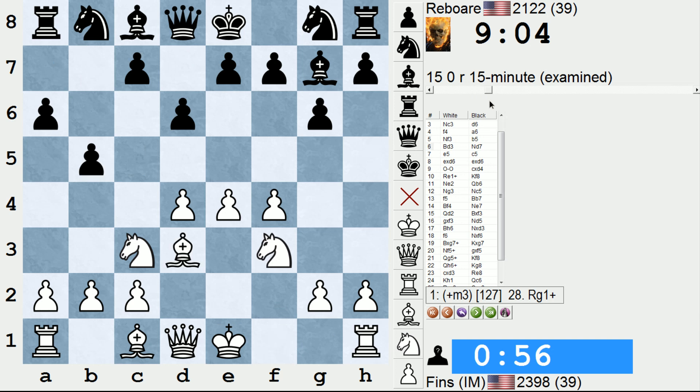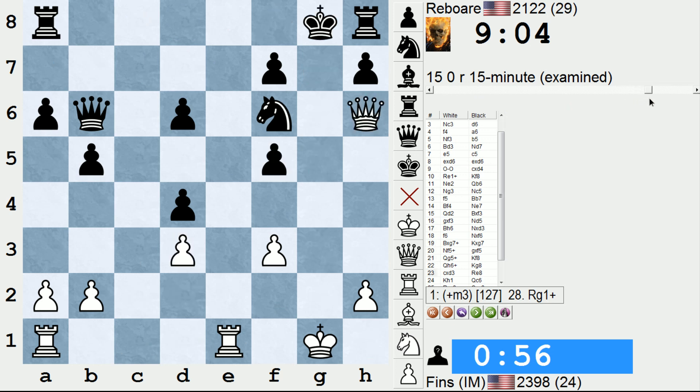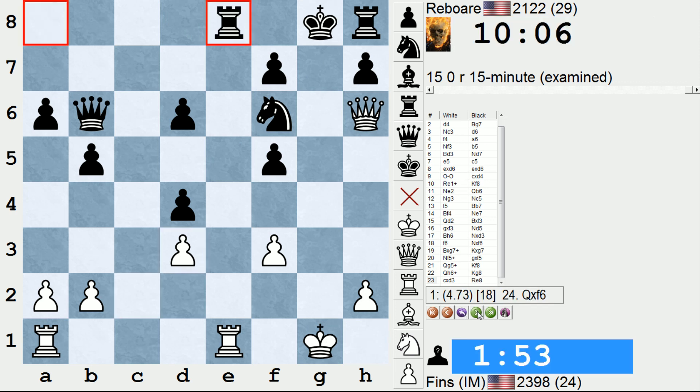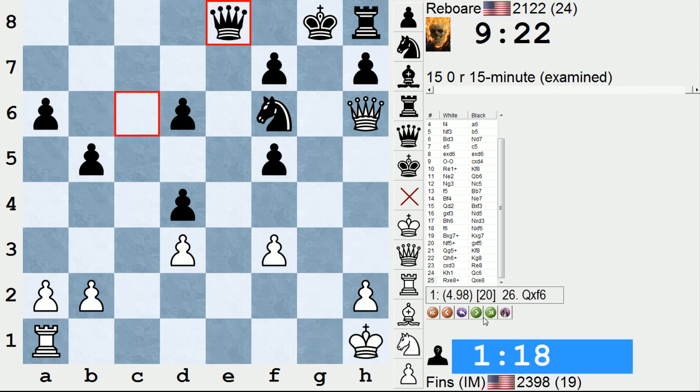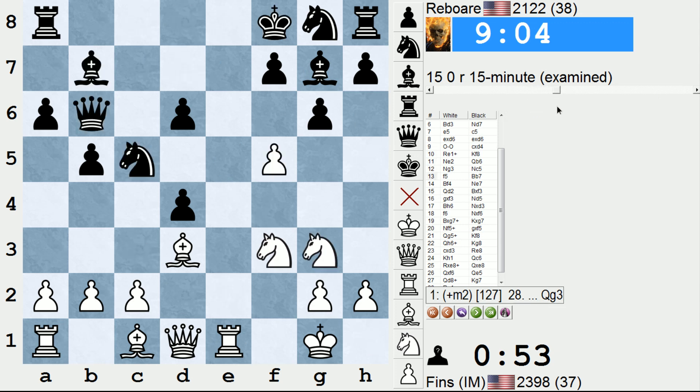Once again you see time management being an important takeaway from this game. Black's time management was not good in a critical position where they had to find a precise defense right here at c takes d3. It looks like they have at least two moves — knight d7 and knight d5 — that hold, but neither of them are obvious. They chose the wrong one at that stage, but I gave the game — or the win — back right here after rook e8, by not playing queen takes f6. And I should also say that my time management at the outset of the game was poor. So I think we both exhibited poor time management. Me, because I probably spent too long getting to a fairly complicated position already under five minutes.